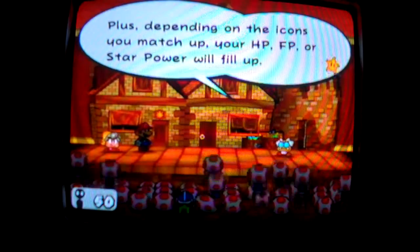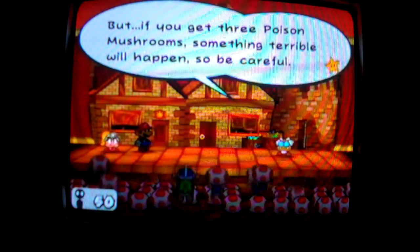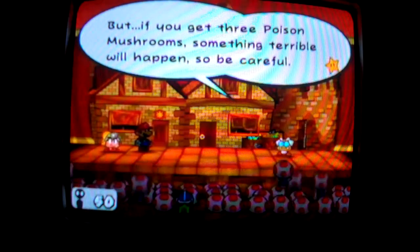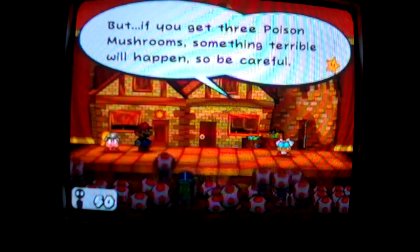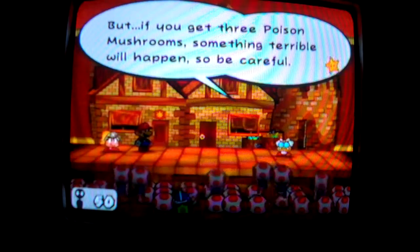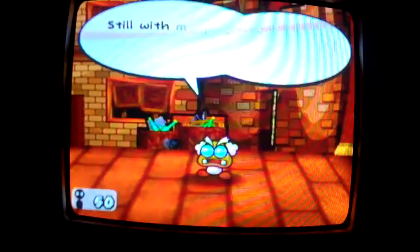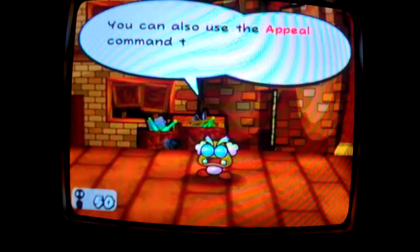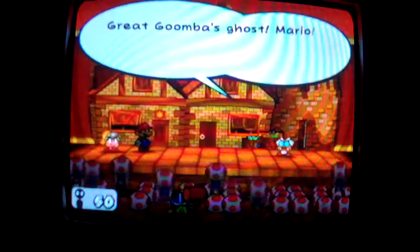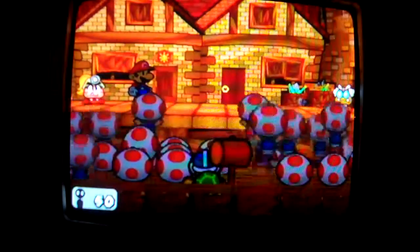If you get 3 flowers, your FP fully restores. If you get 3 stars, your Star Power fully restores. If you get 3 sunshine sprites, your HP, FP, partner's HP, and Star Power fully restore. But if you get 3 poison mushrooms, you will lose health and most of your audience. Avoid getting the poison mushrooms if you can help it, but since it just comes in at random, it's hard to control.